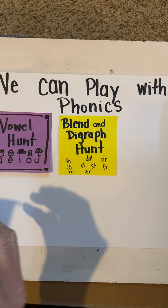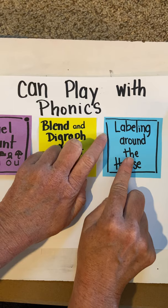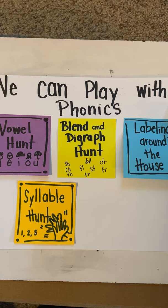You can also do this: anytime you write, it's important to make sure that you're writing words the right way and the way that you hear them. You can play a game of labeling around the house — just one little word to label things. Then you could play Syllable Hunt, just like I showed you. Or you can play Hide and Seek with Snap Words.